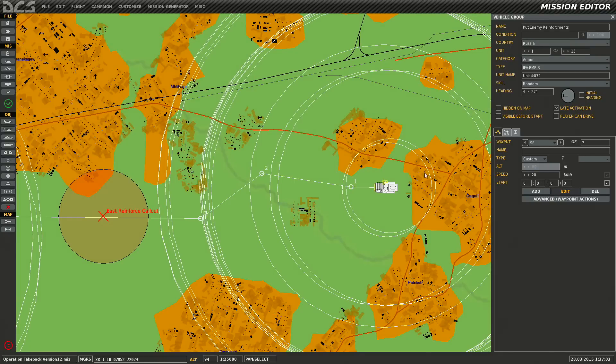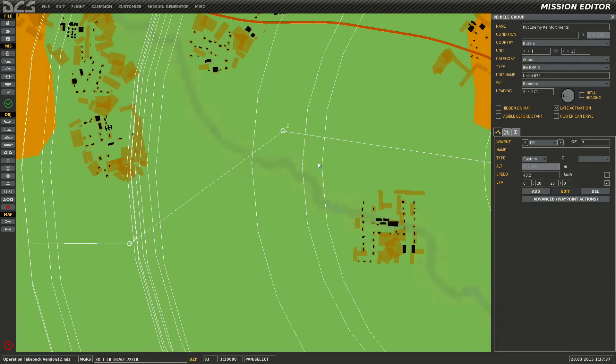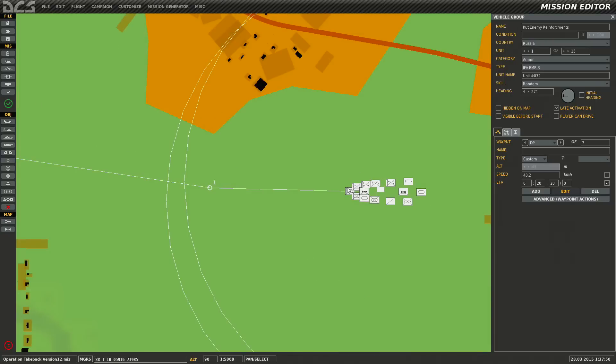So they don't stay at 20 the whole time — we're going to try something different. Keep waypoint one locked, uncheck two, three, four, five, six, and at the destination point we'll put our time. If we go back to SP — they should have 'late activation' on. Without the lock that's 43 minutes — a long time to get from point A to point B. So we'll put 20 km/h on SP; notice the time changes to 20 minutes — much better. They'll activate once 70% of Katasi forces are down.